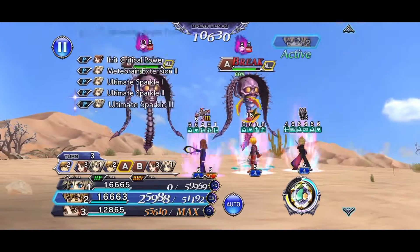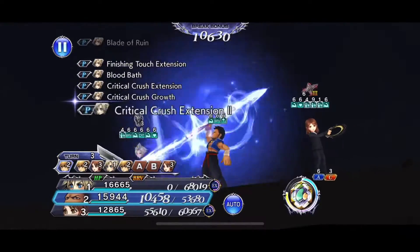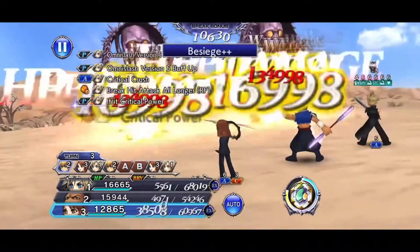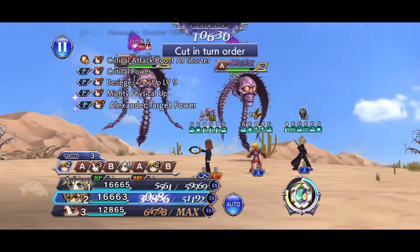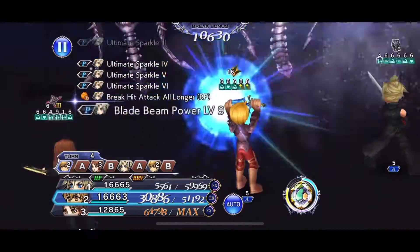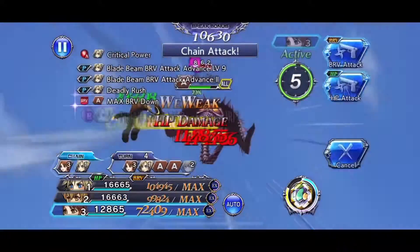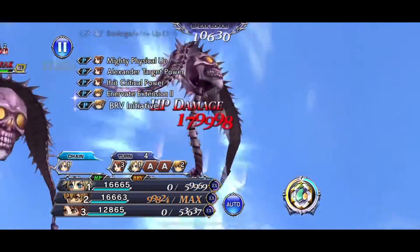This is the second fight in a row I brought the Raijin call, thinking I was going to need it in case they get a turn. But Cloud and Ramza just don't care — there are about twice in this run where it looks like I'm screwed and might have to let them take turns, but they don't get turns, so it honestly doesn't matter.